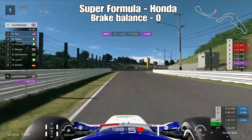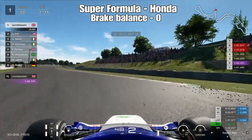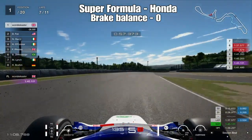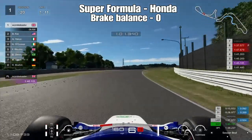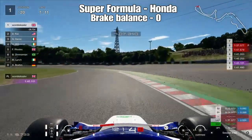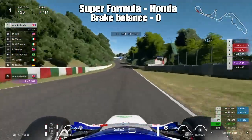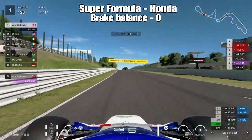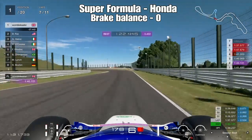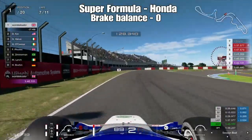Up towards the hairpin, look for the kerb on the right as your braking point, keeping it nice and tight. Get the car nice and straight before hitting the throttle — too early and you'll squiggle the rear end, costing time all the way up the full-throttle section towards Spoon. Use the small path on the right as your braking point, full commitment through the first part of Spoon, then the second part is slightly off-camber — wait until the car crests the hill before getting on the throttle, all the way down to 130R, which is flat-out at around 250 mph.